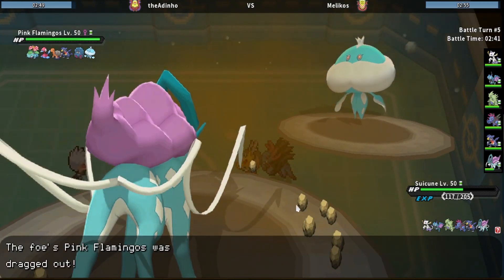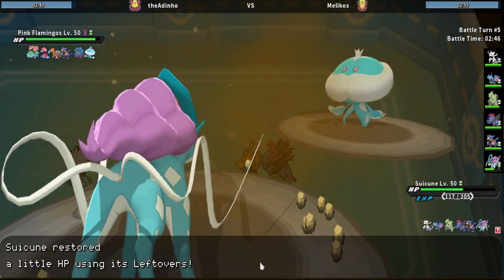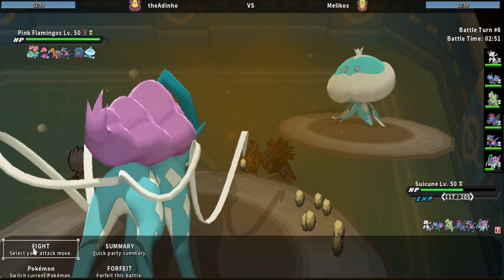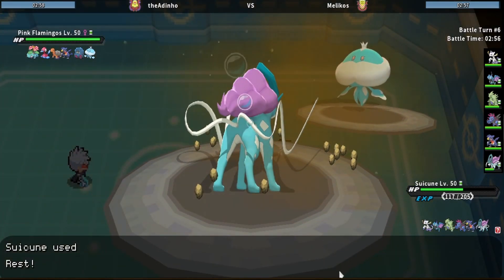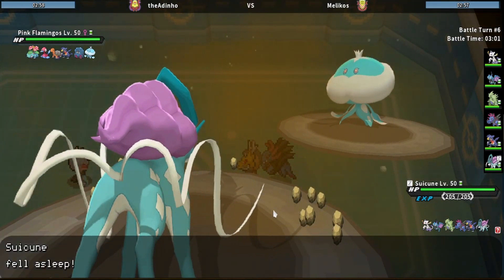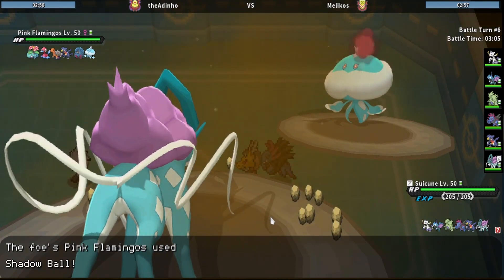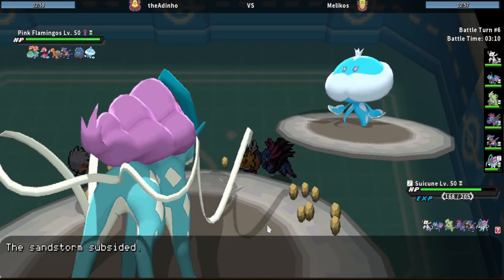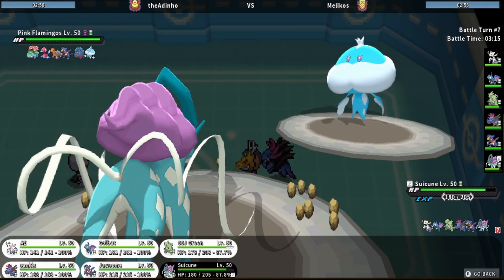He goes into Jellicent, which is fine. I'm going to Rest here considering he doesn't really do anything to me — maybe he tries to status me. He picks Shadow Ball instead, which is fine as well, but I'll drop my SpDef which is extremely annoying. Now I cannot really stay in.